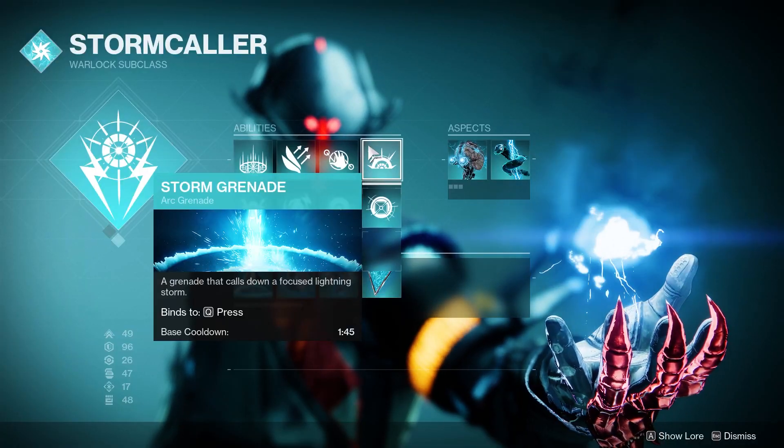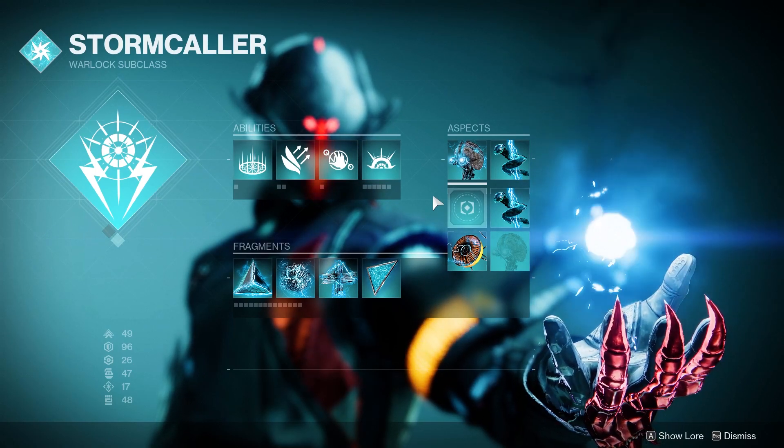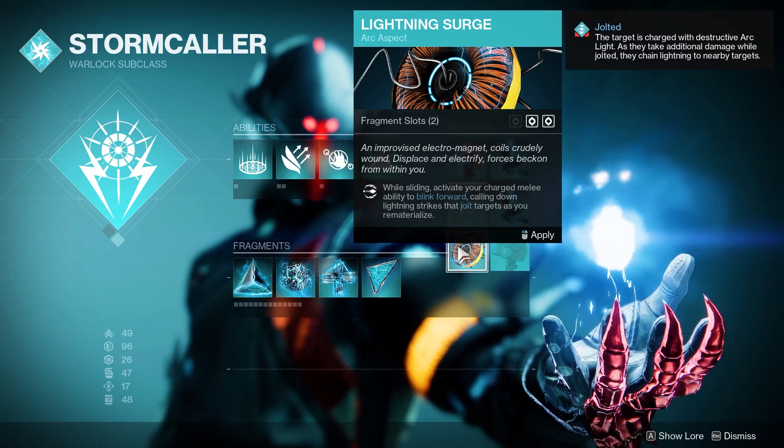For our grenade, I'm going to go Storm Grenade for some good damage and AoE. Now for the aspects, you can mix and match between the three. It really depends on what you like. Lightning Surge is really nice for this kind of build, but I just like the other two aspects a little bit more, so we're going to be running with them.